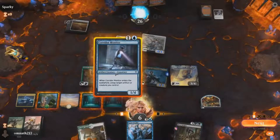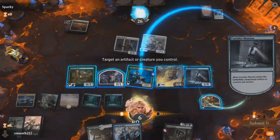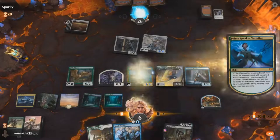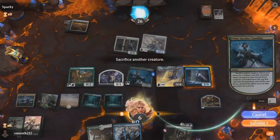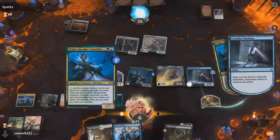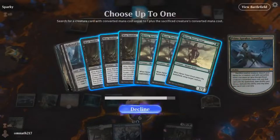Now we use our Corridor Monitor. The great thing about having Luminous Broodmoth on the field is it ensures our combo goes off. We can just tap our Prime Speaker Vanifar, sacrifice our Corridor Monitor, and because we have Luminous Broodmoth it's going to come back — meaning we can untap Vanifar automatically without needing to search for something to untap it.